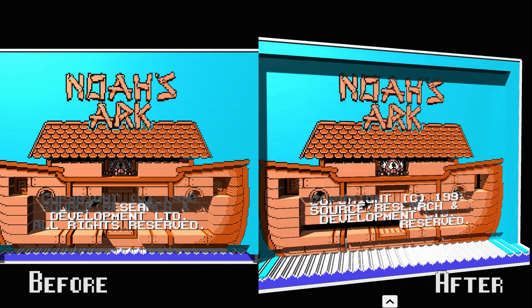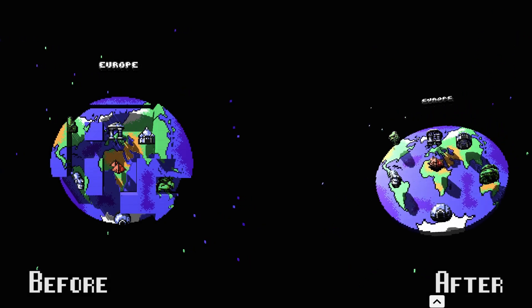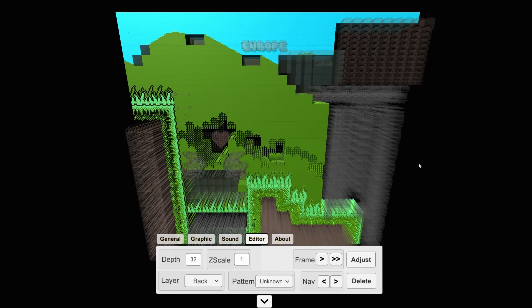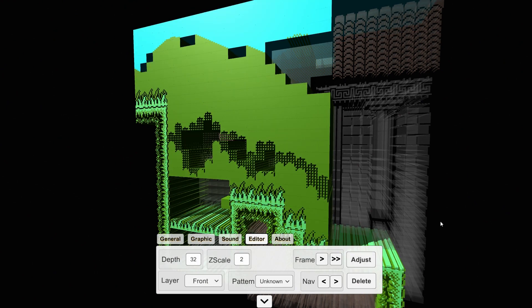Back in Noah's Ark Land, things weren't going as smoothly for me though. Although I'd managed to tidy up the title screen a bit and fully fix the level select globe, in-game the program just wouldn't distinguish between the foreground and the background, instead just selecting them as one giant asset, basically making 3D-ification impossible.